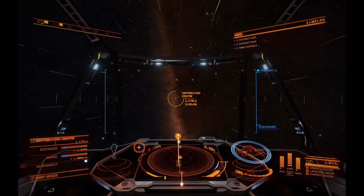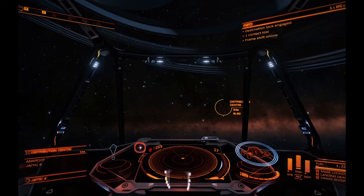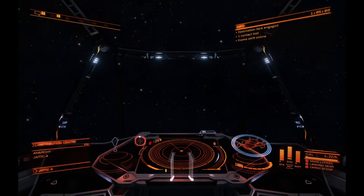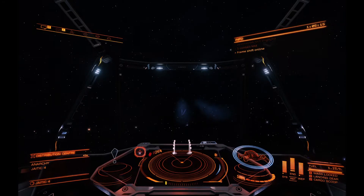Now before you go, you want to bring a wake scanner. I'm just starting up this account here, so I don't have the wake scanner that I have on my PS4 character, but I've got an A-rated wake scanner. Once you get there you will see these lines of nav beacons.